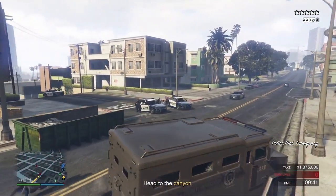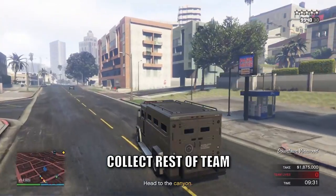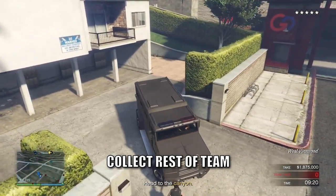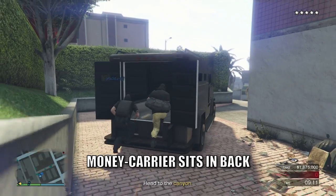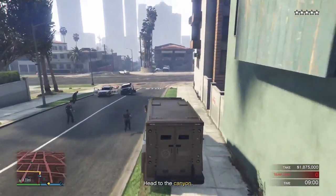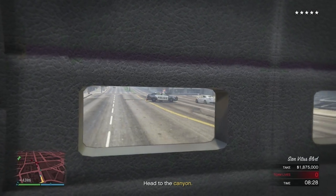The NOOSE van heads back to the bikes area to pick up the rest of the team. The money carrier should only ever sit in the backseat, and neither of the backseat passengers should shoot, as this will open up the back doors and leave you vulnerable to being hit. Instead, have the front seat passenger do all of the shooting at any following police cars. The windows in the NOOSE van are somewhat bulletproof, but if they take too much damage they will break and you may get hit.